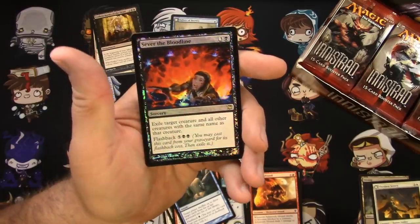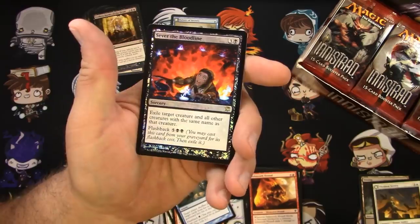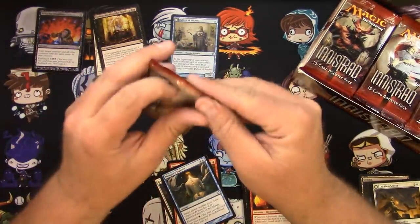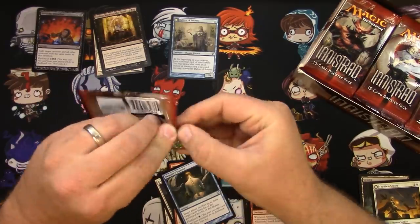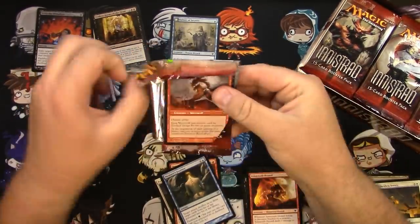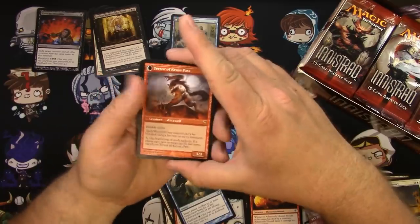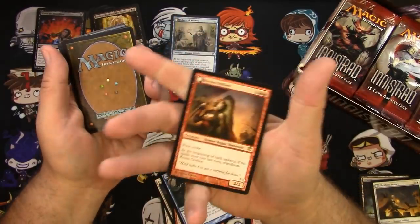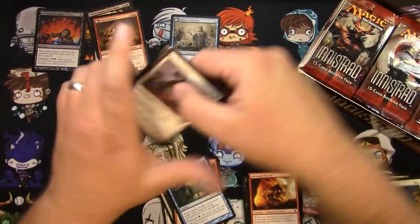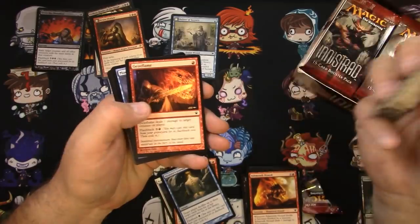Got a Thraben Sentry, cool. Got a foil Sever the Bloodline — not the best rare but there is a foil rare right there, looks good. I'm going to pick up the pace a little bit. Got a Terror of Kruin Pass and Kruin Outlaw for my flip rare, so that's pretty decent. Does that mean we won't get a rare in the rare slot? Let's take a look.